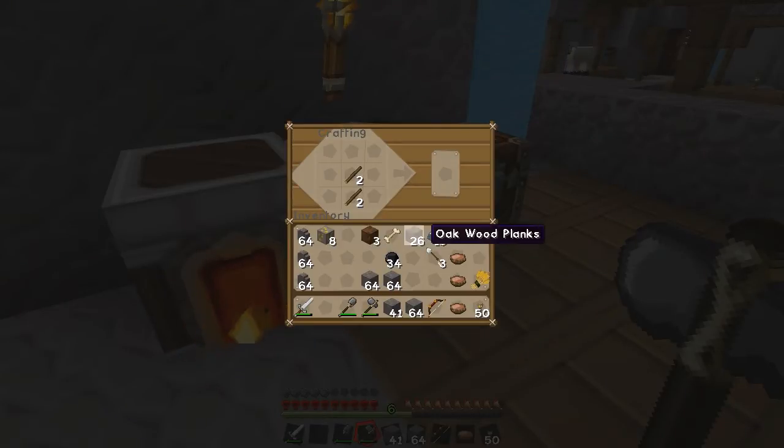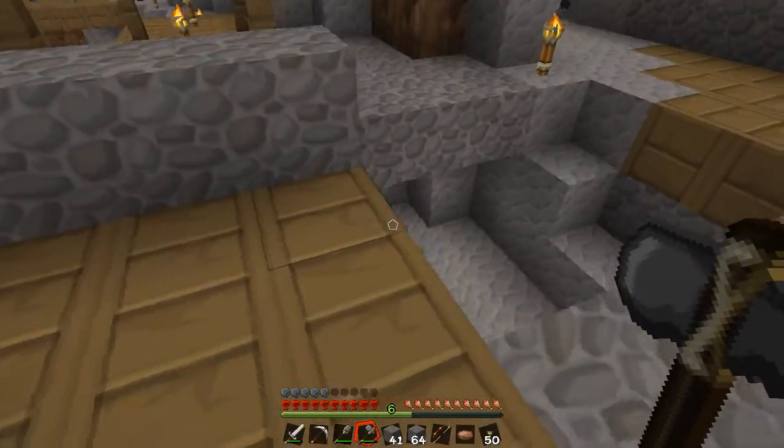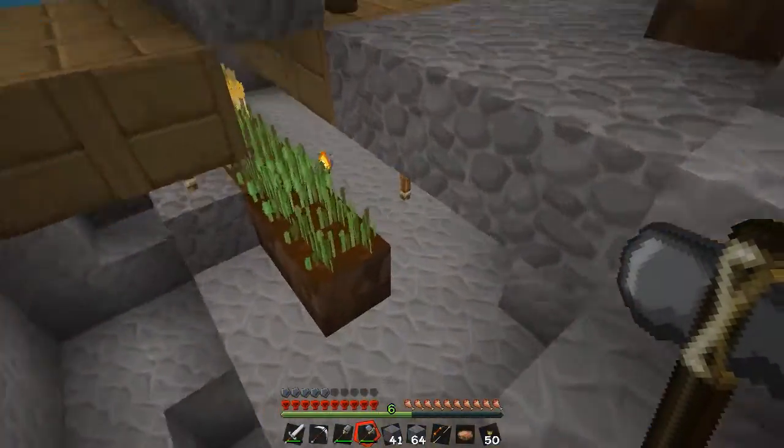Near the cave spider spawners there aren't any chests — not like the regular dungeons where there would be a chest.